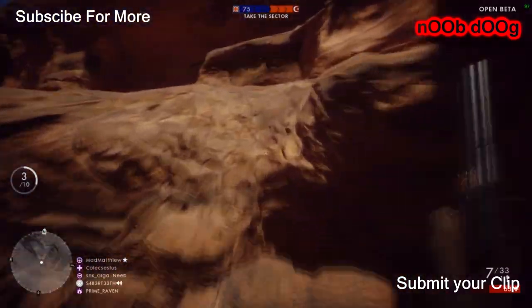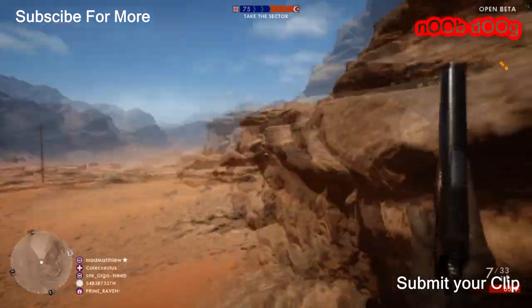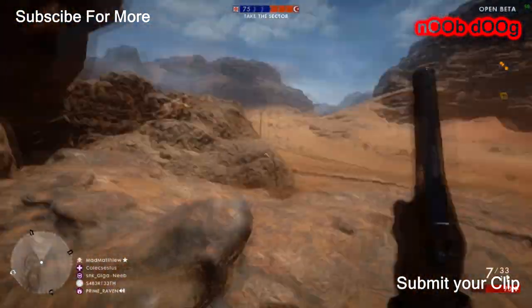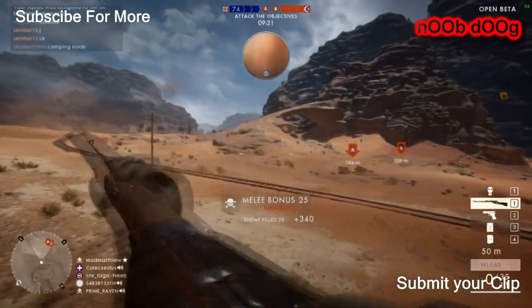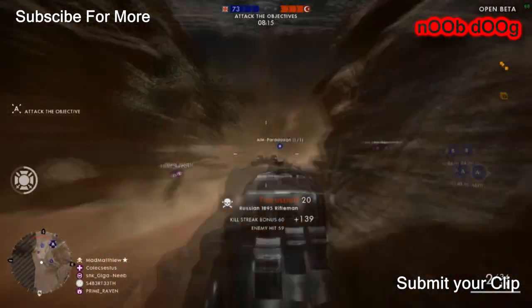The map introduced in the Battlefield 1 beta version is the Sinai Desert. I really like that map because it has stunning visuals. There are many advantages for snipers to play, and I find the map pretty balanced because it has many vantage points for infantry players. There are also many places and vast land for vehicles to operate. Overall, the map is pretty well balanced.